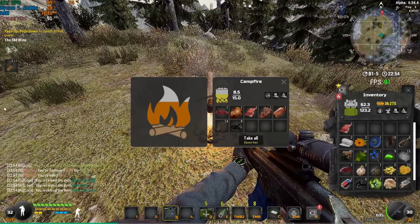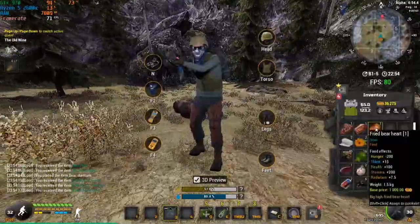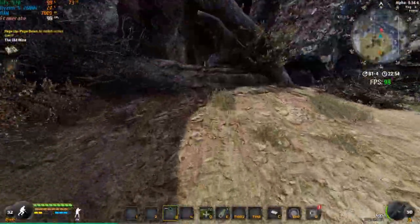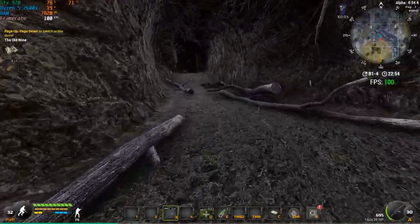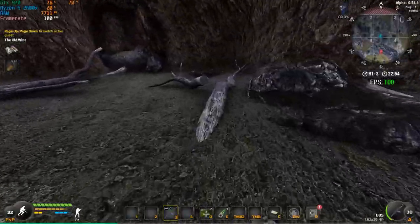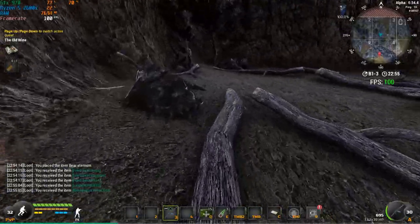I'd also advise bringing a pickaxe — there's some very high quality metal in the cave you'll need for making armor plates at late game. There's also a bag you can loot for free medkits and some metal used for crafting bullets, which are the best ammunition in the game. You always want to be crafting your ammunition — that's a tip. For mobs like bears you want HP rounds, but for PVP you definitely want crafted bullets. Just run in — there are a couple of things you can mine and the bag is on the right side.